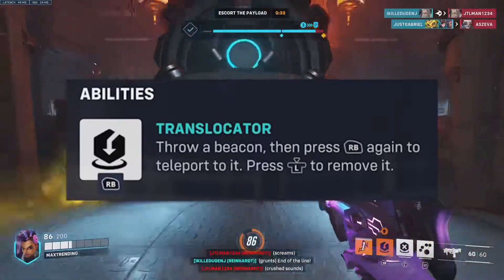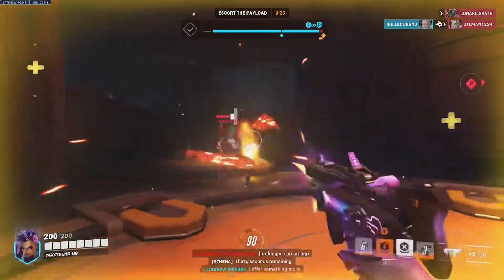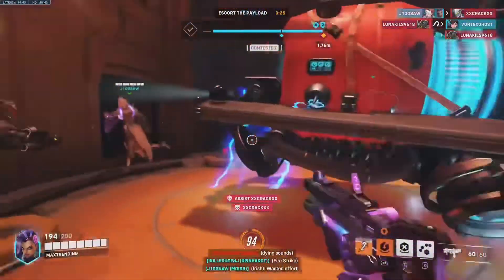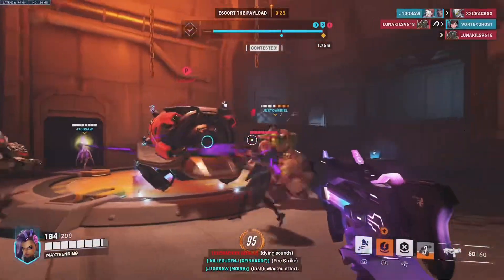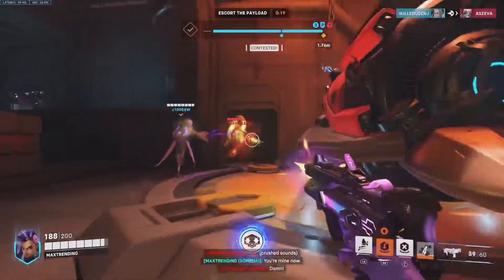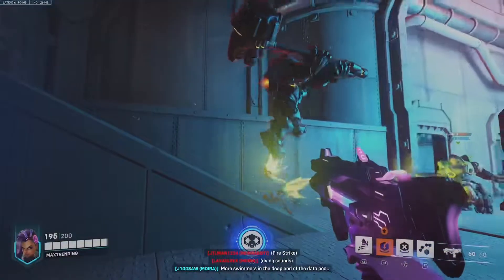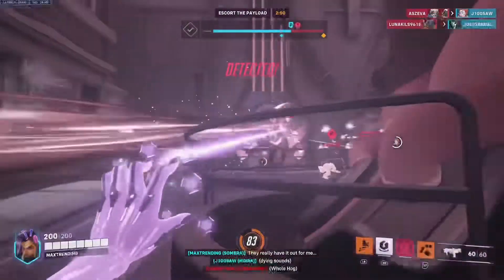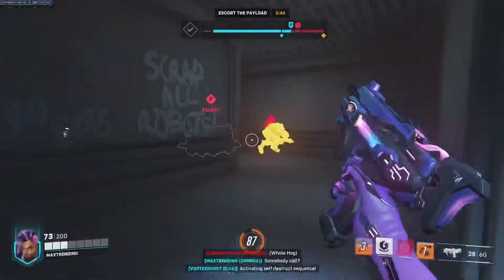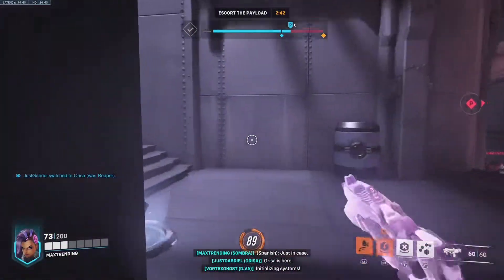Sombra's first ability comes in at Translocator. Throw a beacon, then trigger it again to teleport to it. You also have the ability to destroy it at range, making sure you can replace this beacon when needed. This ability is really Sombra's bread and butter for movement. Using this to your advantage will make it so you never see a death on your scoreboard — using it to hit and run, comboing it with her hack, then spraying, being able to teleport back and rinse and repeat. It never fails.